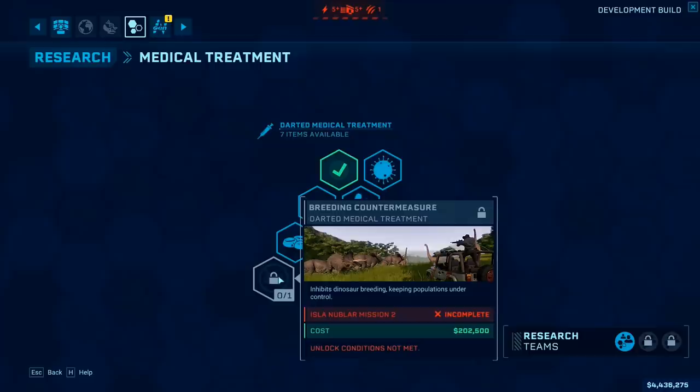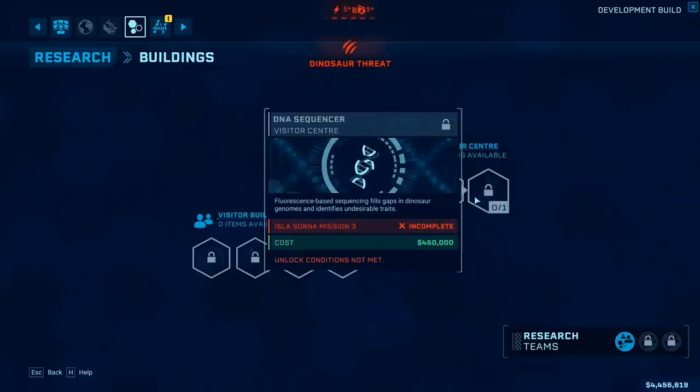Really I'm just trying to open a discussion more than anything else. How do you think breeding is going to work in Jurassic World Evolution: Return to Jurassic Park? How do you think Breeding Countermeasures is going to function, and indeed the fluorescent sequencing? It's worth pointing out that the fluorescent DNA Sequencer says it's there to fill in gaps in the code and also search out unwanted traits — plural. It doesn't just say it's searching out the propensity towards asexual breeding, it just says traits, very general. So there's a chance there's another thing at play — maybe the aggression of Isla Sorna dinosaurs like the Spinosaurus — maybe it can root out aggression too. Maybe that system is a little bit more advanced than it first appears, though it's also worth noting that the fluorescent DNA Sequencer is not present in sandbox mode.